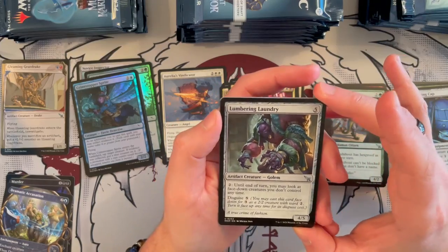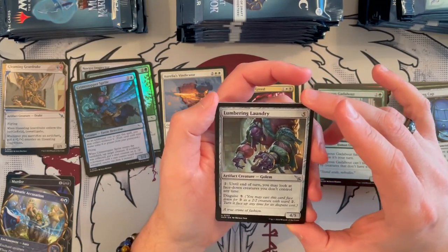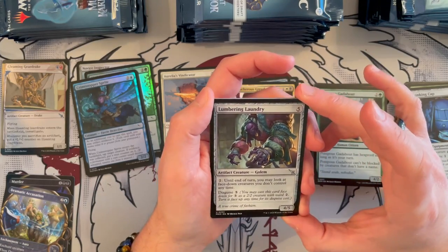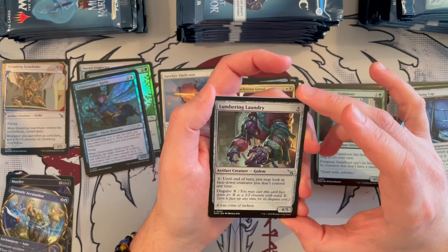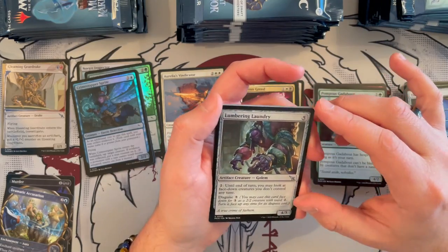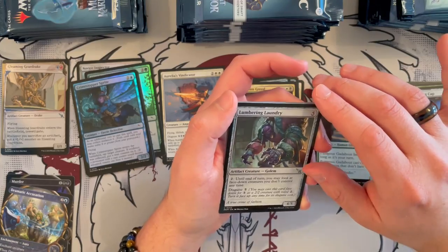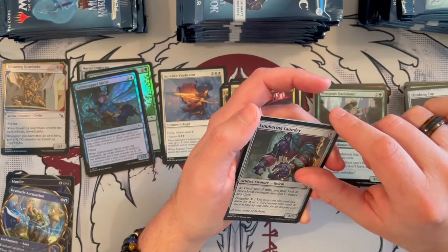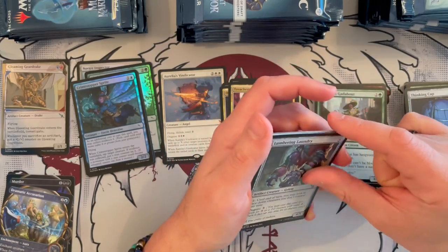Lumbering Laundry — really? Somebody didn't do their laundry for a long time. 4/5 and it costs 5 generic, it's an artifact creature. For 2 generic until end of turn, you may look at a face-down creature you don't control at any time. You can disguise it for 5. Can be okay, though I don't know how the meta for this expansion is — could be okay, but the disguise part is fairly expensive.